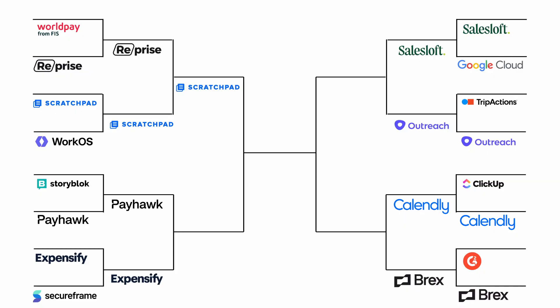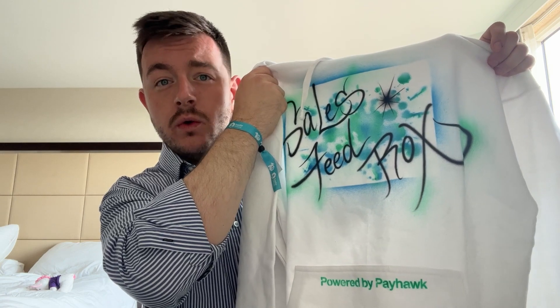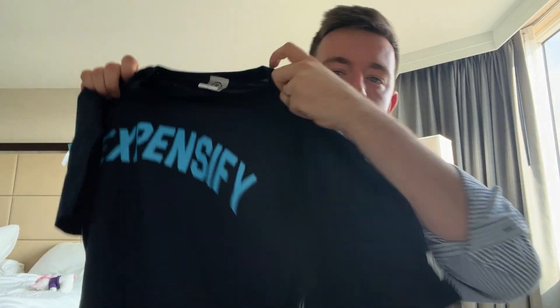Next, it's Payhawk versus Expensify. Payhawk did this custom sales feed graffiti hoodie — they had a guy there with an airbrush all day customizing hats, snapbacks, and hoodies. This is so freaking cool. Sales Feed rocks, powered by Payhawk. Expensify — great team, they also had food at the booth which I love. The item we're reviewing is this t-shirt that says Expensify across it. I like the typeface — it gives me Abercrombie and Fitch vibes. However, it's a t-shirt with a logo on it. It's not blowing me away. Payhawk goes on to the next round.